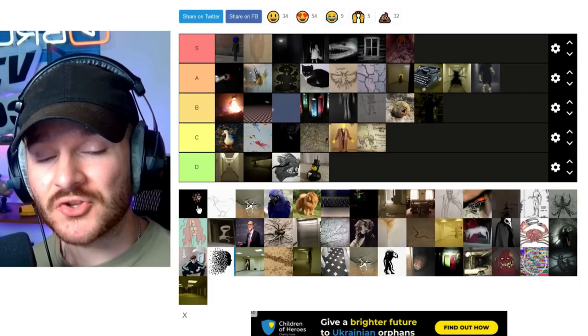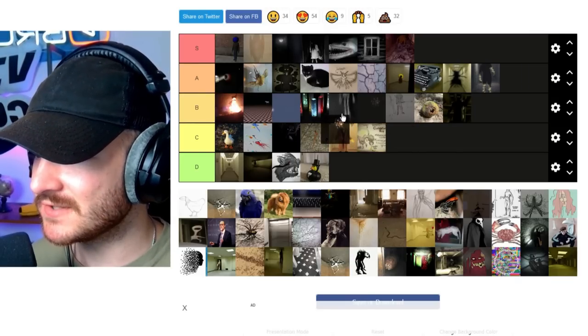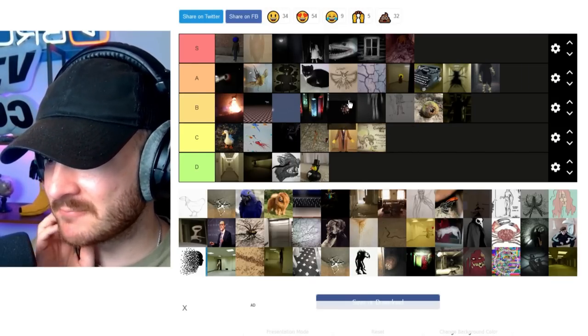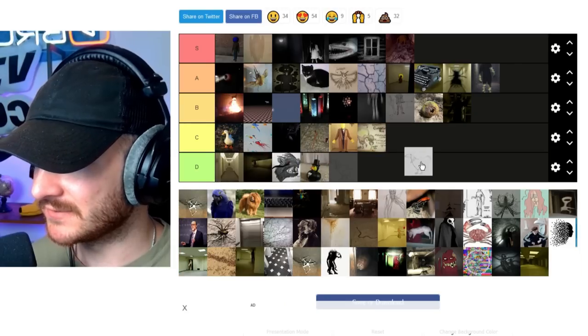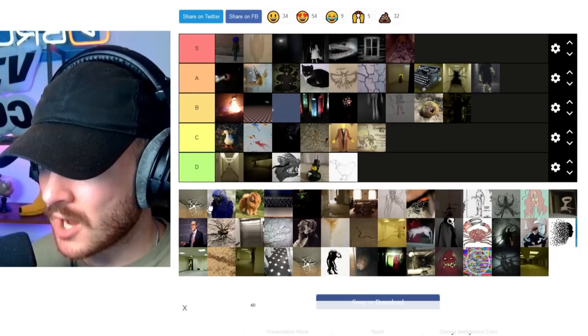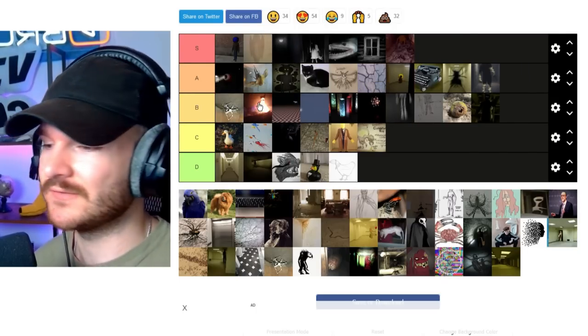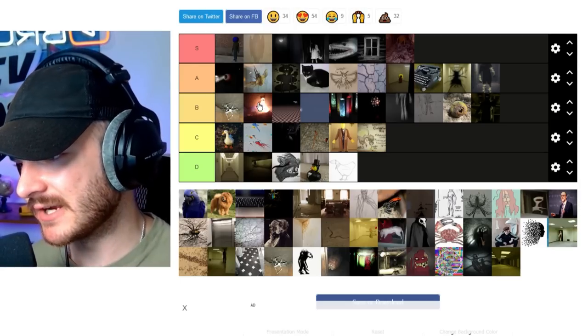If you know this one right here, you get the senior discount. This is Petrie. It might be blinding me by the OGness, but I'm going to put it like mid B — it was really cool. No idea what this one is — looks like a dodo bird. Crawlers — classic creature, high B tier. Love crawlers. Love that they are like this living virus fungal thing. Pretty cool.